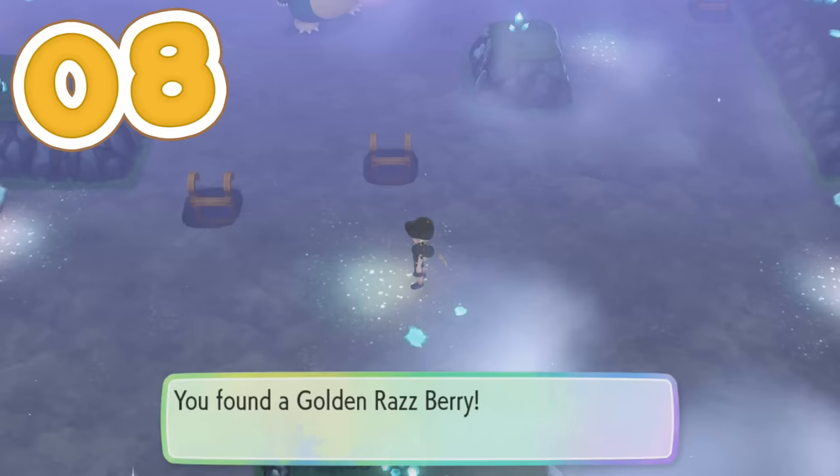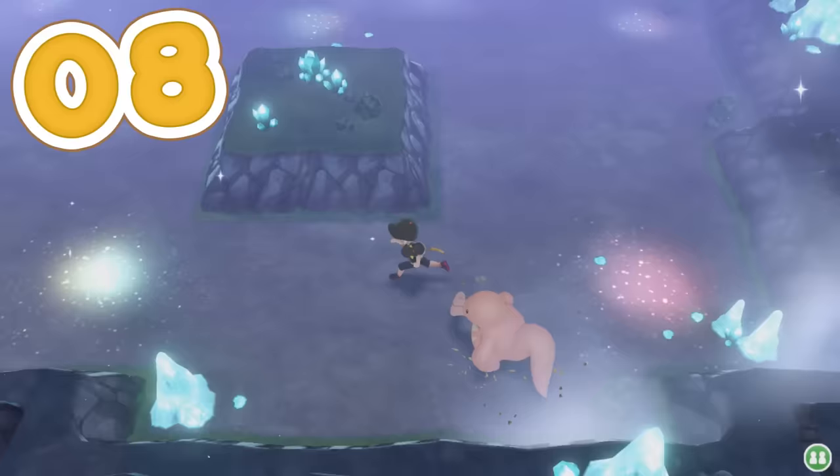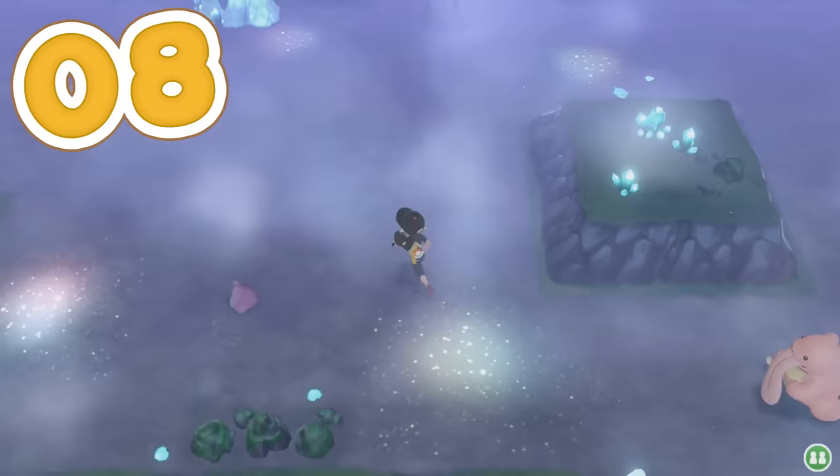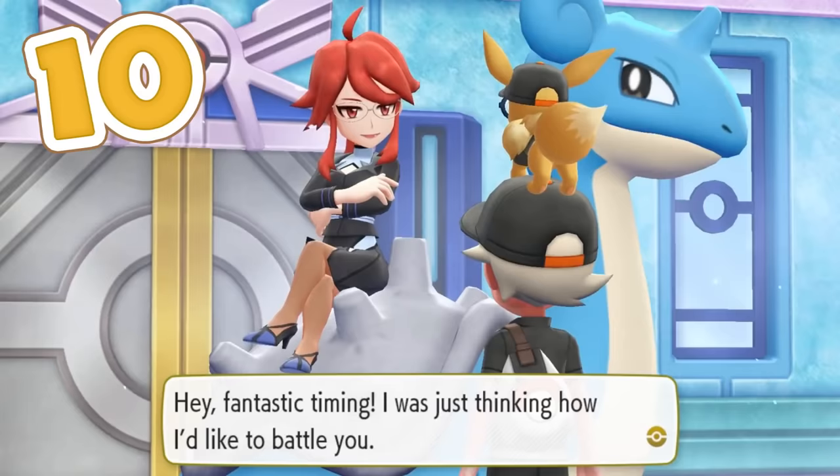If you head to Cerulean Cave, not only is it home to the highest level Pokémon in the game, it's also home to little sparkling areas on the first floor that spawn and respawn hidden items every 10 minutes or so, ranging from golden berries to fossils and even master balls if you're lucky. Once you've completed the game, you're going to be able to re-battle every single Gym Leader once a day, every day, which is a fantastic way to make money — and it's fun taking on Gym Leader Blue for the very first time.